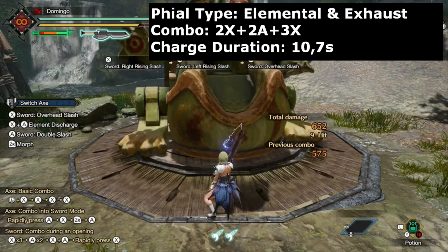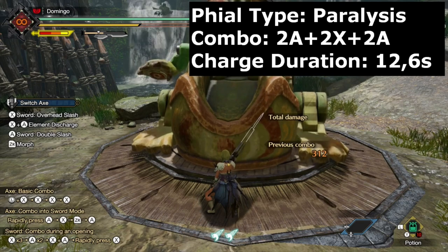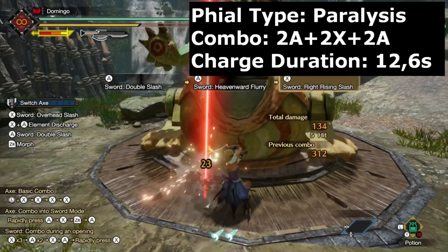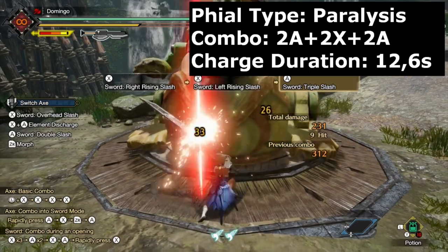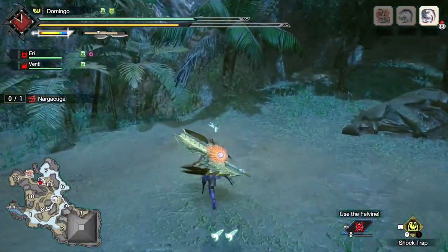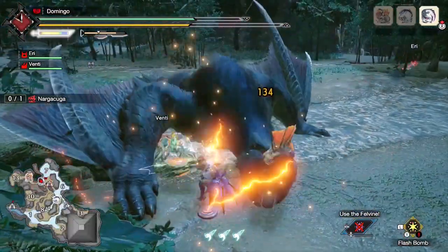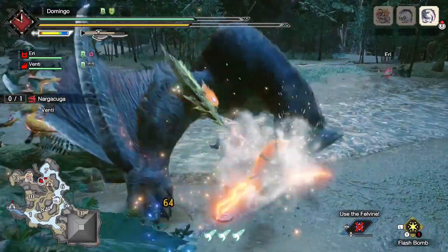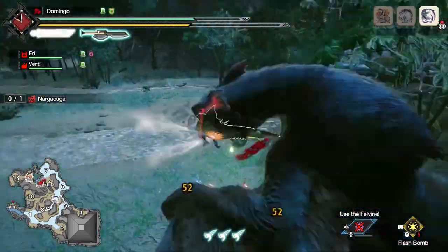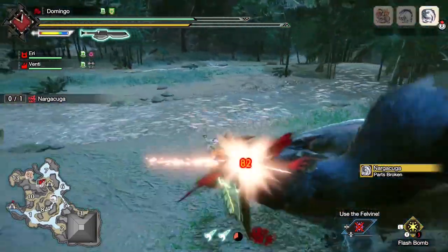Now I want to talk about the most common playstyles for Switch Axe. The first and most common playstyle — also used heavily in Switch Axe speedruns — is the ZSD spam style. I recommend watching my Nargacuga 2-minute-1 speedrun as an example. With this playstyle you use a lot of Power Prolonger levels to get the best amp uptime, and once amped you can do ZSD all the time.